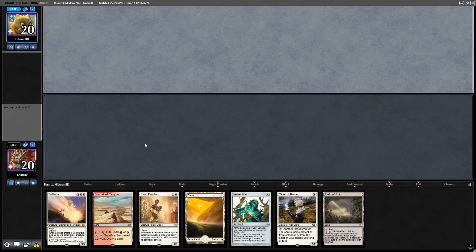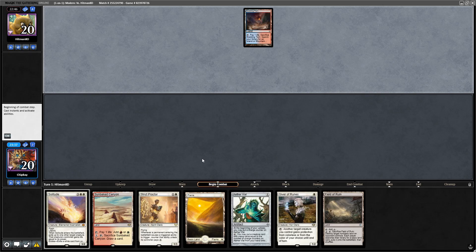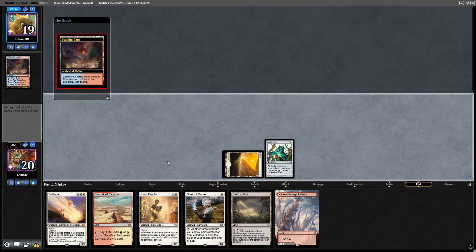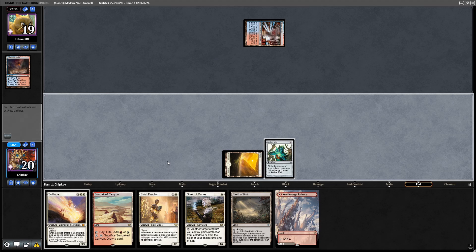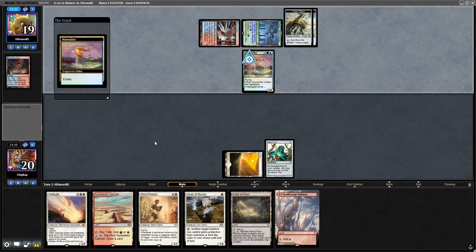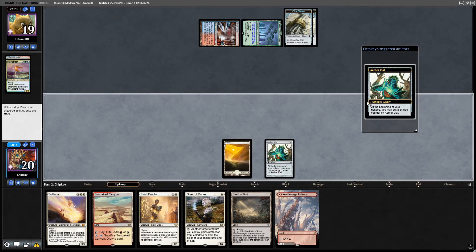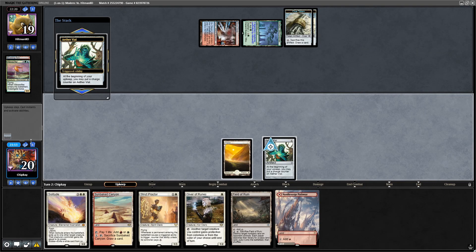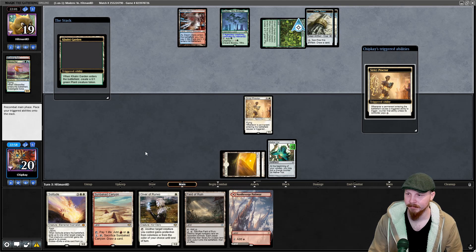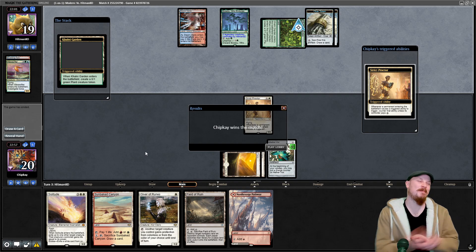Opponent gets to go first. It's got a hate piece in it. Scalding Tarn. Let's just play Plains, Aether Vial — pass the turn. They crack the Scalding Tarn, Steam Vents tapped. Busaju — Wave Sifter, gets themselves two clues. So I don't think we can wait on Aether Vial for Strict Proctor. Plains, Strict Proctor, pass the turn. Let's see what happens — Calmy Garden, they have to pay two mana. And they scoop up the match.